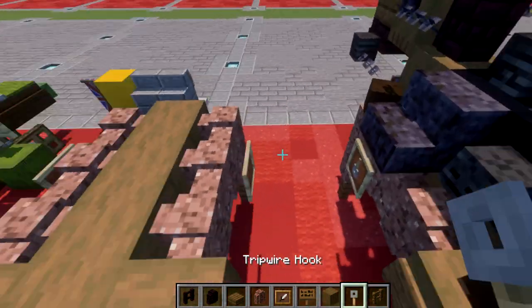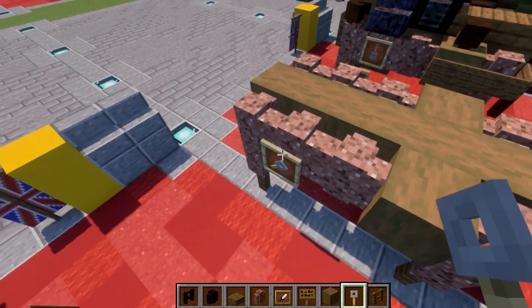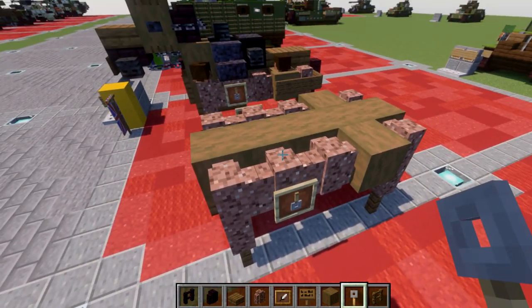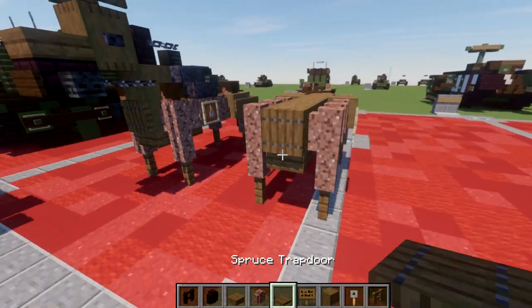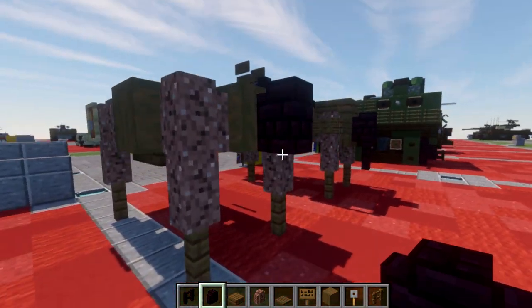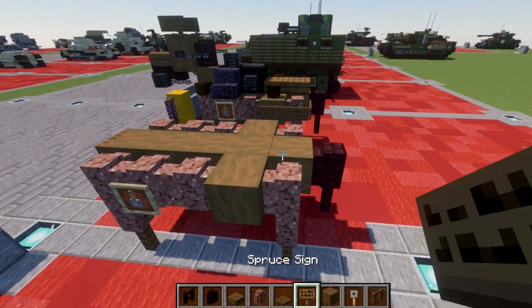On this wall right here we're going to place down an item frame on both sides, and then place down a trip wire hook and rotate it to be facing downwards — that's basically for the little loops in the saddle that you would put your feet in. After that we're going to place down another spruce wood trapdoor coming off the front here. Then going to the back, we're going to place down an andesite brick wall and then an andesite brick fence post that comes down like that for the tail.